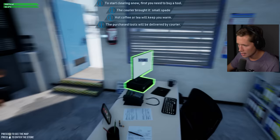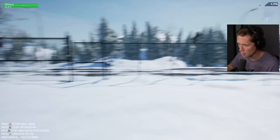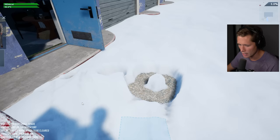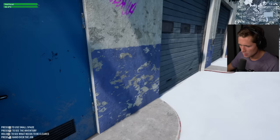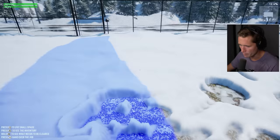How do we start our first job? Press one to use the small spade. So this is it. E to see our inventory — we don't have anything. Q to see what needs to — it wants us to clear a path to start. So we just have to go spot by spot. Nice. It kind of makes a bit of a train here. If you hold it, it'll just keep going. We want to do this whole sidewalk pathway here.